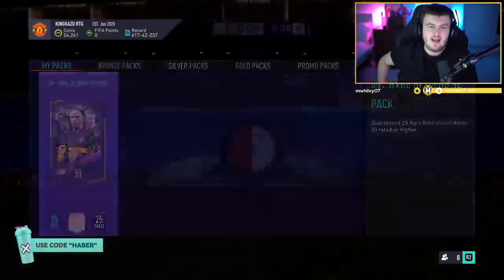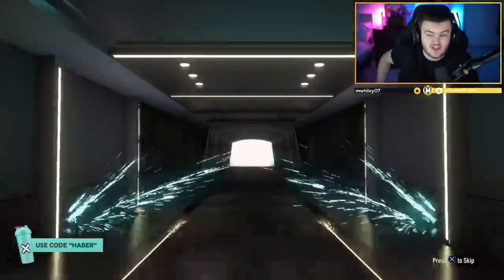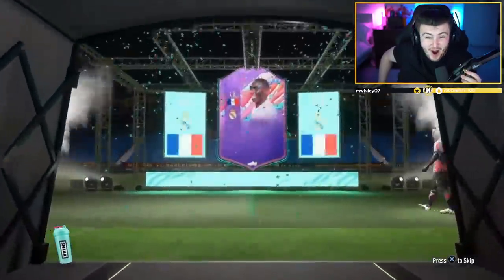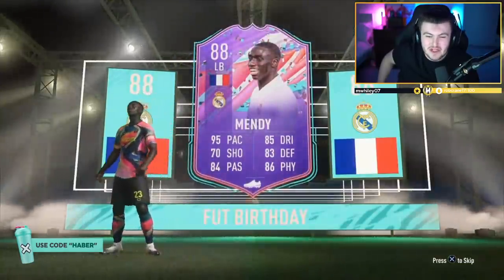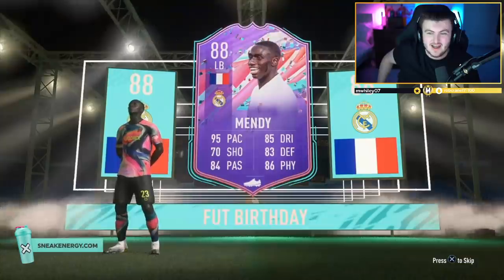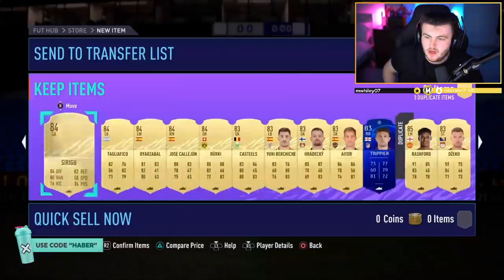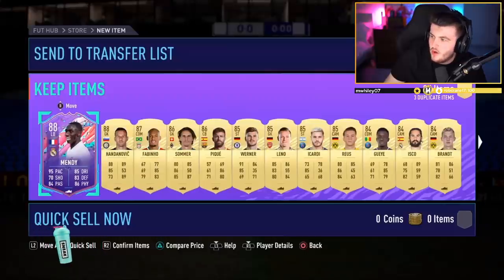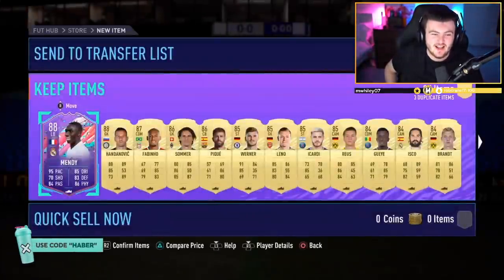83 plus times 25 pack now on the Kingkazu RTG — what an RTG that is around Kingkazu Miura. Walkout for FUT Birthday — yes! Good start! French left back. It was so perfect on the Kingkazu RTG — he's gone and got FUT Birthday Mendy! Things you absolutely love to see right there — that is phenomenal. FUT Birthday Mendy is worth 900k on PlayStation. That is a big boy win — fantastic.